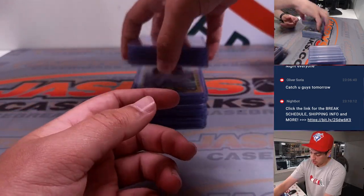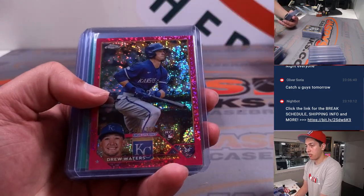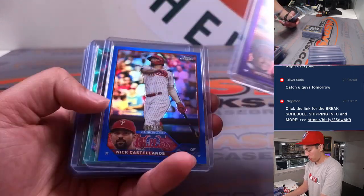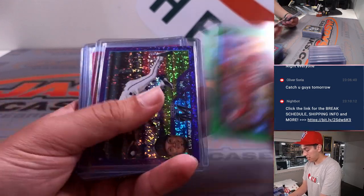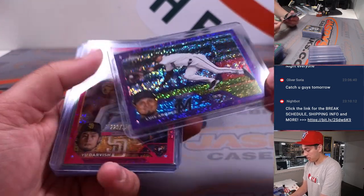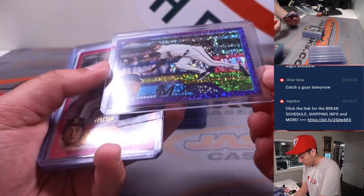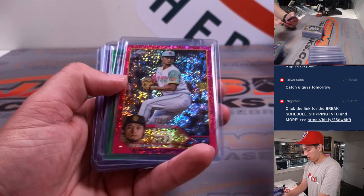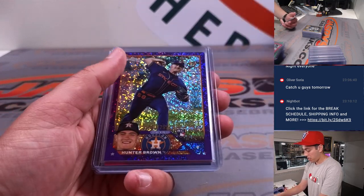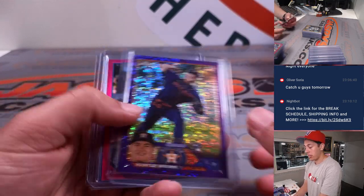Getting into some color here, some numbered stuff. Marte, Castellanos. Alexis Diaz to 99. Luis Arias to 299. Yu Darvish to 350. McCutchen to 99. Hunter Brown rookie to 299.